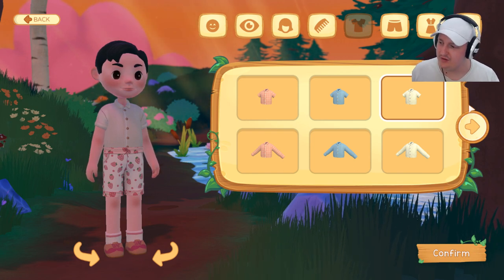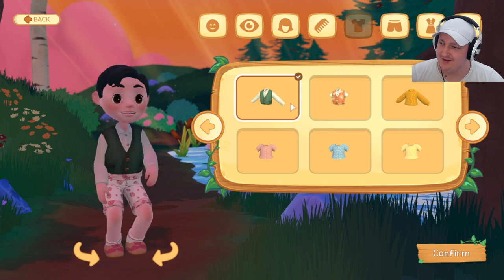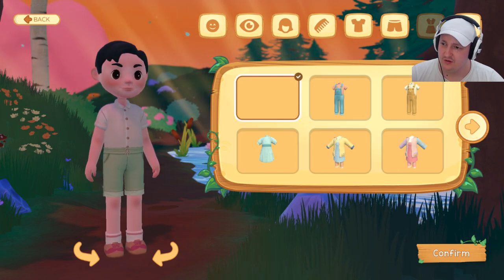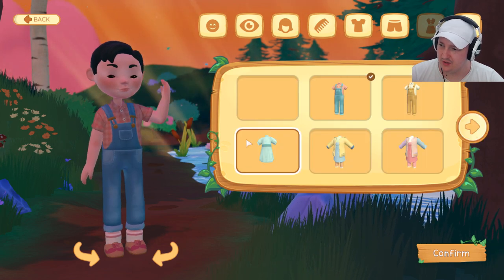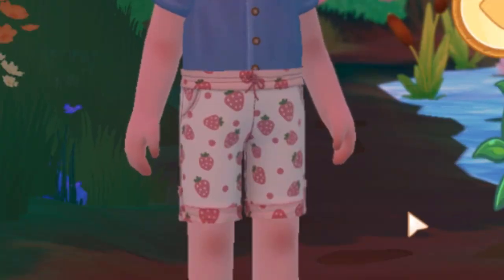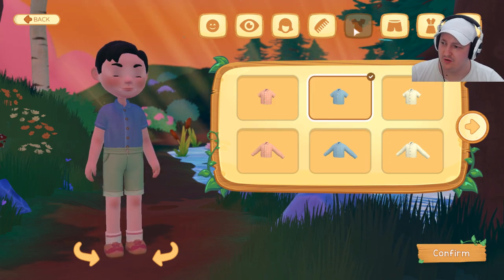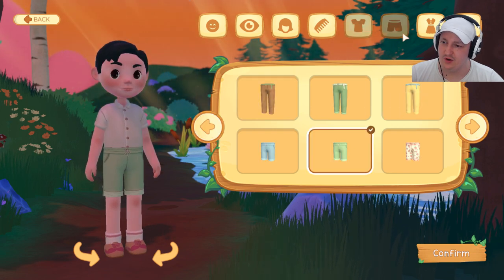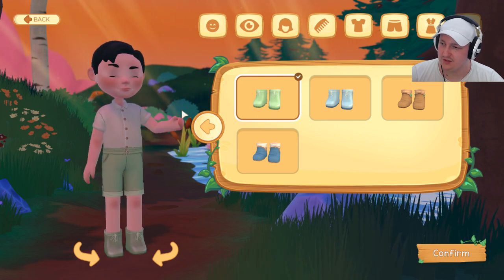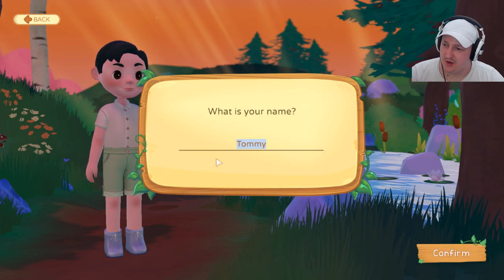For shirts, it looks like they have more than yesterday when I was just testing if it worked. They also added a different thing that goes over your shirts. You can have strawberry pants! I'll go with green shorts. I definitely also want boots — boots that match the pants? No, I feel like they should be a different color, I don't know why. My name is Tommy.